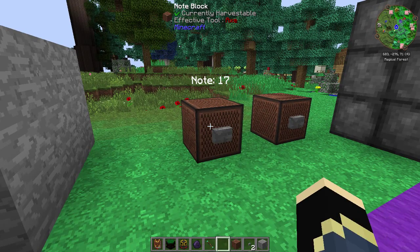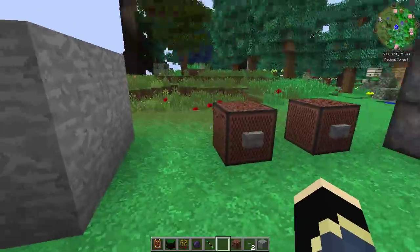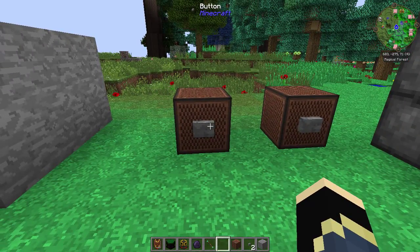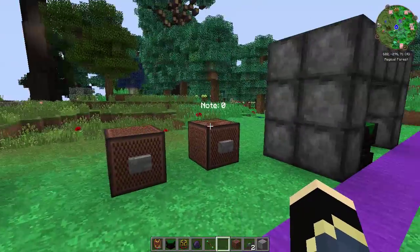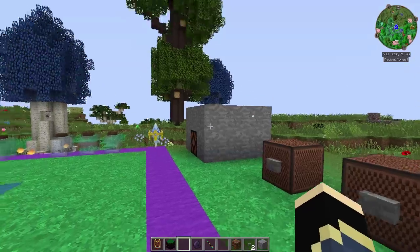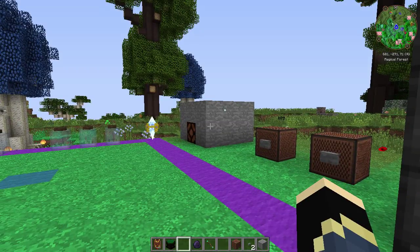You can have this set to all 24 different notes. You could have it on a T flip-flop and turn all the lights on in the house — that would be a pretty nifty little use for it. There's plenty of uses for it. It doesn't sit on ceilings — it'll just stay flat. But there's definitely plenty of uses for that, and I'll leave that to your imagination.